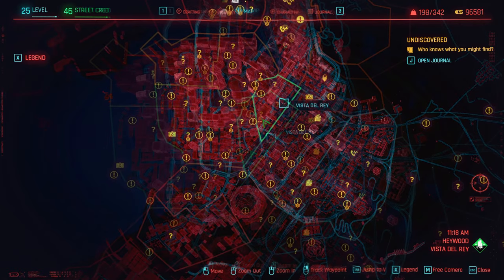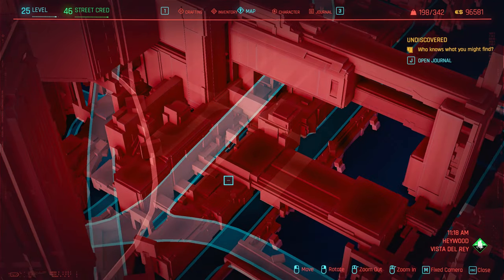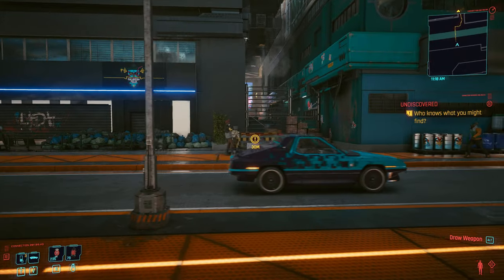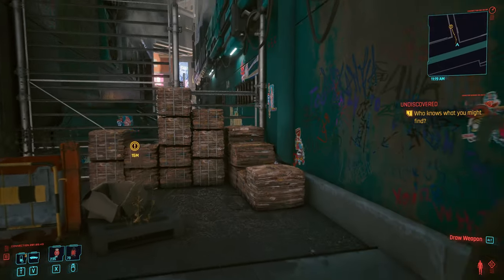If I zoom out you can see exactly where I am — Vista Del Rey area. What you need to do is come down this road, you'll see the marker there. You don't have to do anything for this mission at all, you basically just turn up.